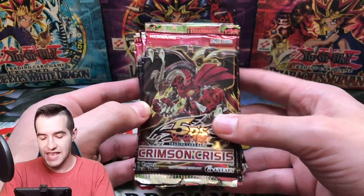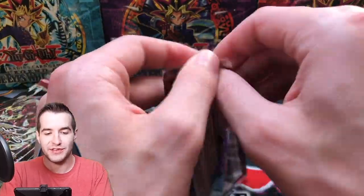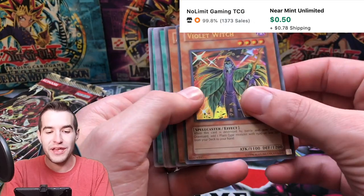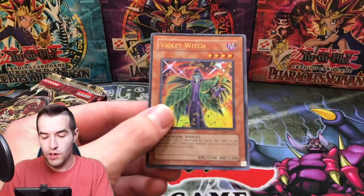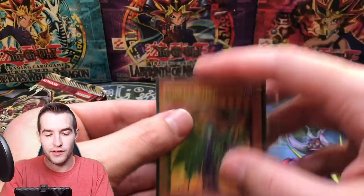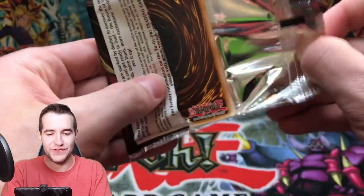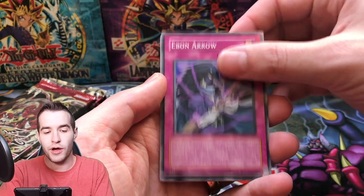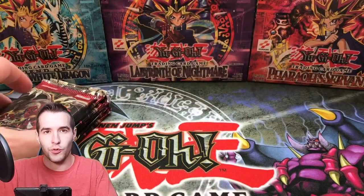Next we have Zane Inn with 10 Crimson Crisis. We didn't do as good out of the first Crimson Crisis as we did with the Ancient Prophecy — those were insane, absolutely loaded. Let's see if we can catch up. Descending Lost Star, Assault Mercenary, Violet Witch — right off the bat we've got an Ultra! Alien Ammonite, Summon Reactor SK, and Psychic Sword. Ultra Rare. Can we pull that Legendary Red Dragon Archfiend? I've never pulled any of them, much less the Ghost Rare.